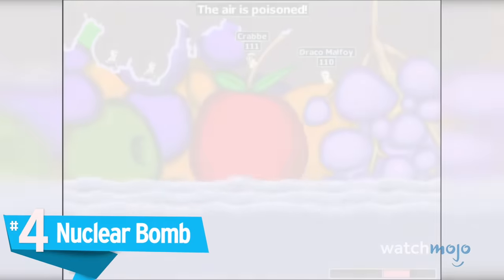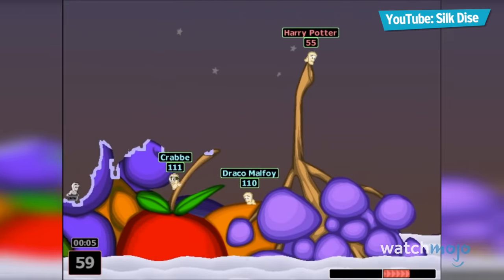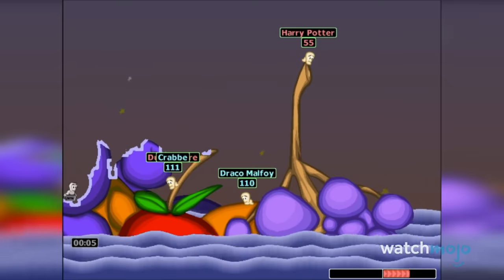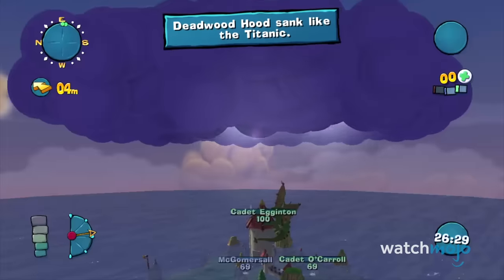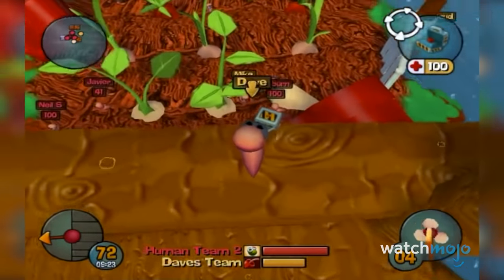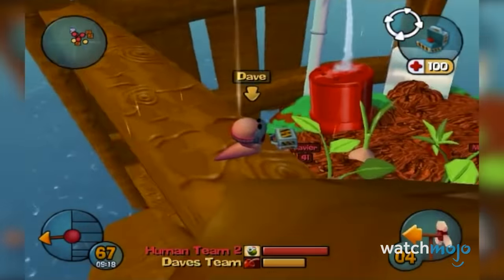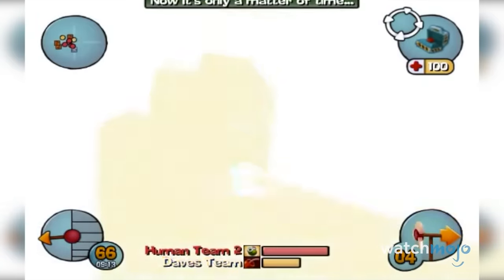Number 4 – Nuclear Bomb. It's been known under a handful of names: the Indian Nuclear Test, the Flood — but for the sake of simplicity, we'll refer to it as the Nuclear Bomb. This penultimate weapon of mass destruction has functioned in different ways across the Worms series since its introduction in Worms the Director's Cut. Some games treat it as a standard nuke, whereas others have wrought havoc by causing a massive flood, or even poisoning every worm on the battlefield, or even both. What better way to show off your spite and pettiness than by drowning everybody's worms?